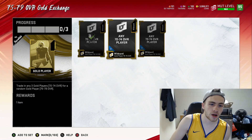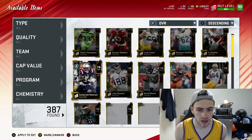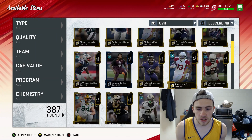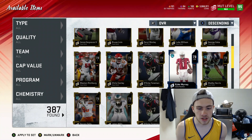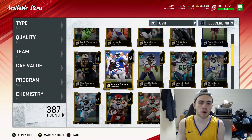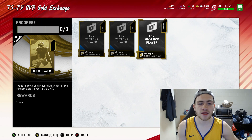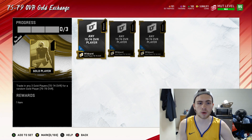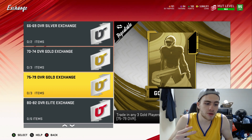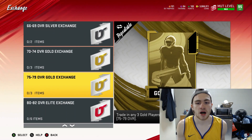When you get to the high golds, there are a couple of low golds you don't want to put in. The only ones to hold back are fullbacks — fullbacks sell for more on the auction house, so putting them in a set isn't profitable. Everything else is good to go into the set. The reason you want to do these exchange sets is to get power-ups and to reach elite-tier cards faster than selling each individual card one by one.